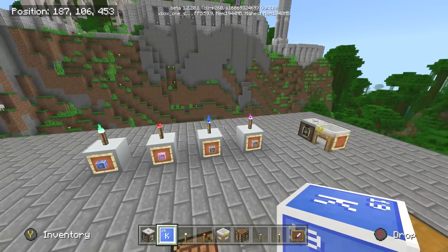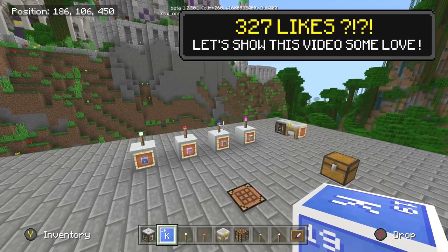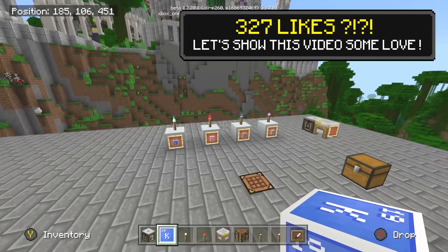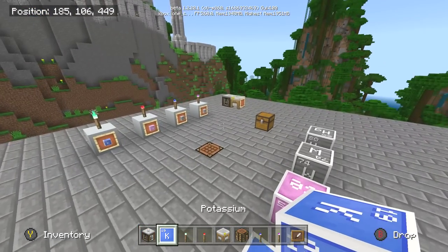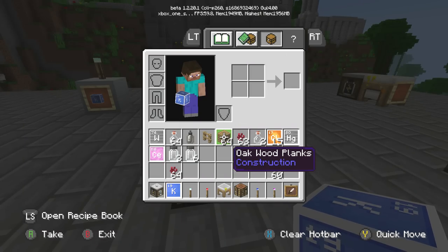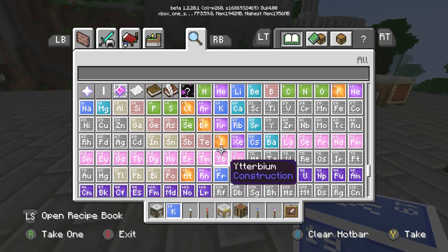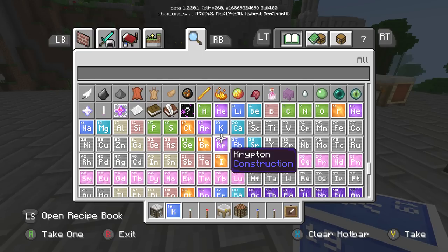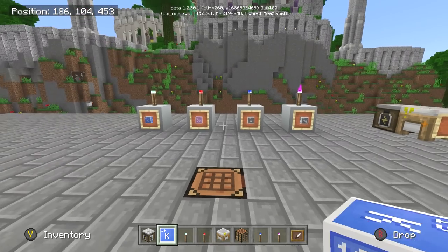I'm gonna show you how to make these torches. As you're dealing with this chemistry stuff, you can see we're gonna have this whole new allotment of stuff in our creative inventory — all of these elements. We're gonna use these elements to create cool new torches.